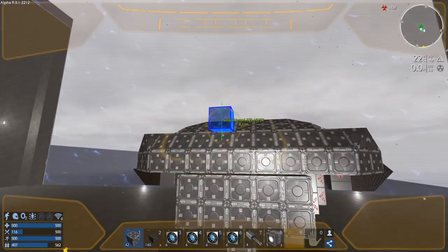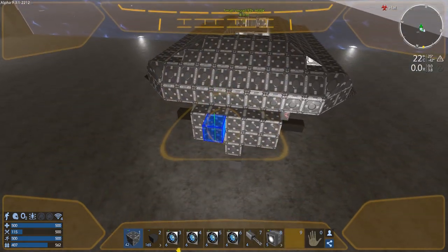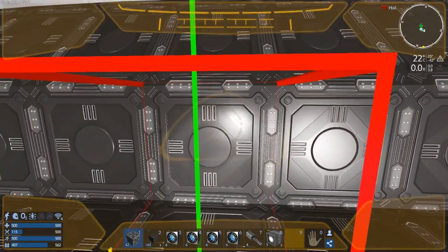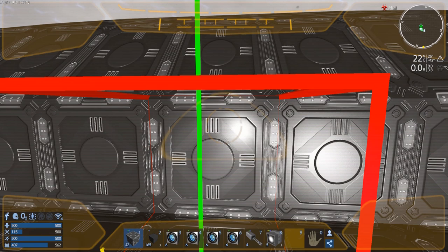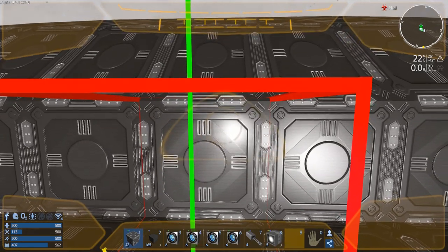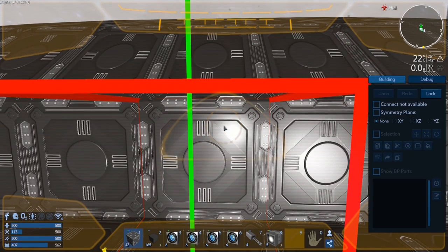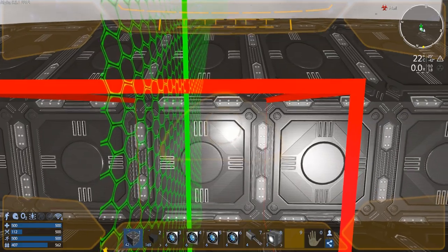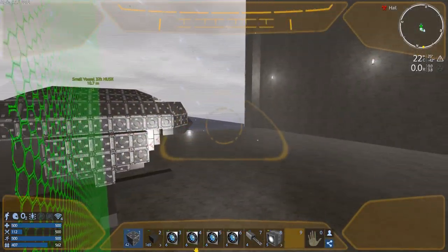What I should do at this point is set a symmetry plane — let's do side-to-side symmetry, because the front and back are going to be a little bit different each side, but I want the side-to-side to be the same. So we're going to do that — yep, okay.